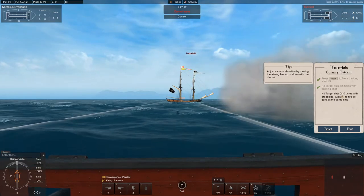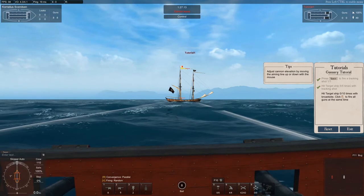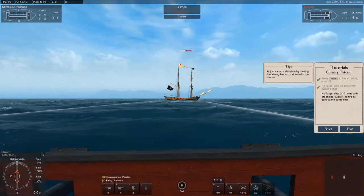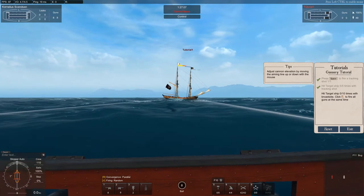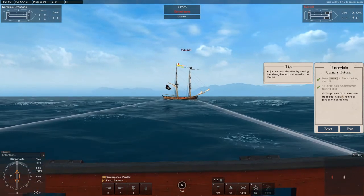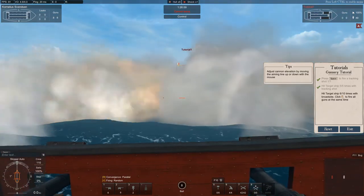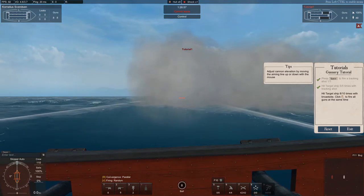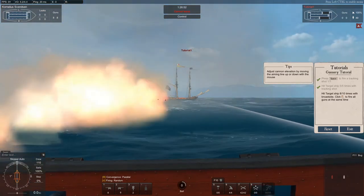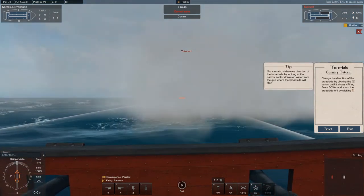There we go — five hits done. Now hit the ship ten times by firing a broadside. To fire all your guns at the same time, simply left-click while the ship is in your firing arc. You can use the tracking shot to gauge where you're hitting, then fire a full broadside. Note that in the gunnery tutorial your reload is insanely fast.